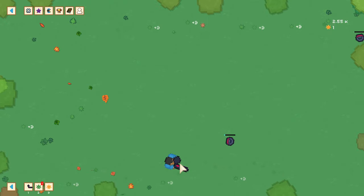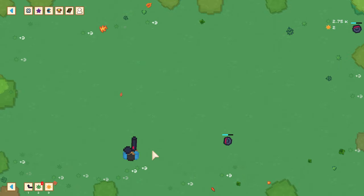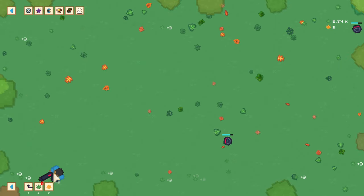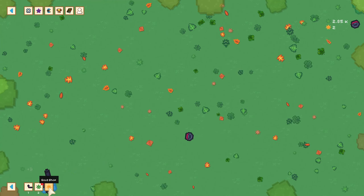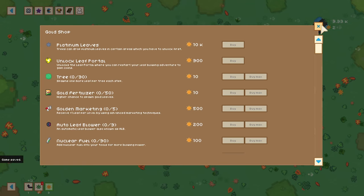I have an achievement for two golden leaves. And I have two now. You can see now at the bottom on the lower left there's a new gold shop. These are the things that you can buy — wow. You can unlock platinum leaves, unlock the leaf portal, and add more trees. That's interesting.